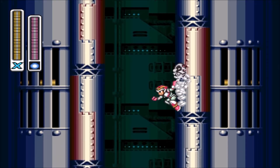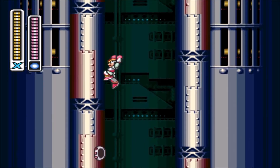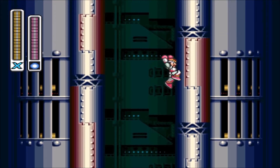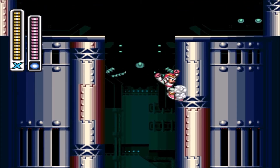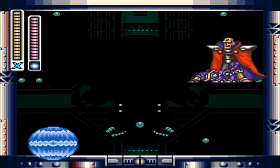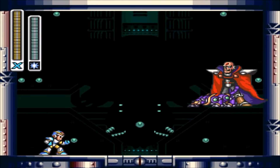This spot is a good area to replenish because you're going to be needing it for what's about to come. Those little robot caterpillars that come out of that hole — pull out Rolling Shield, and that's pretty much how you do it. But we won't be needing Rolling Shield for this part; we're actually going to be needing Shotgun Ice. You'll see right now.